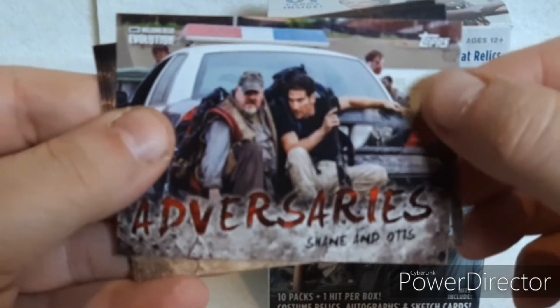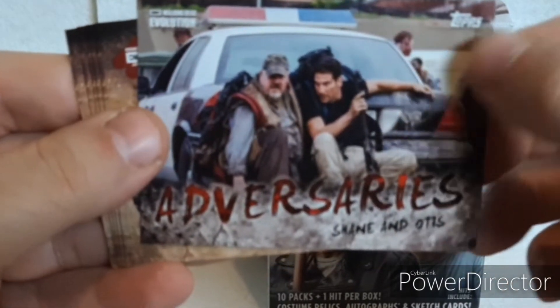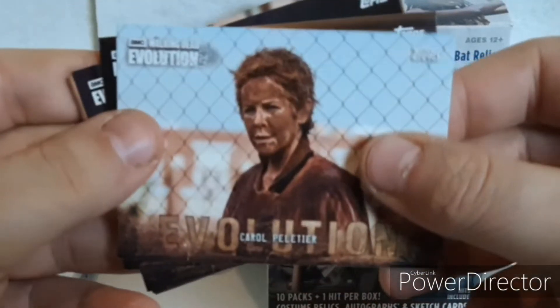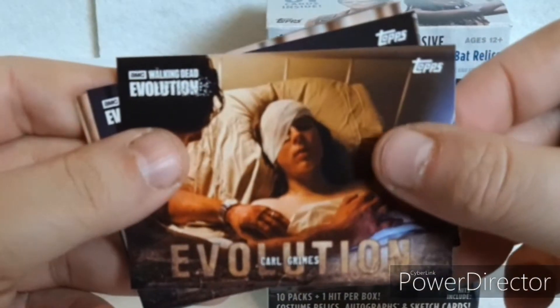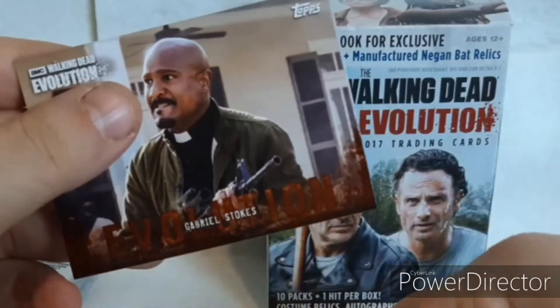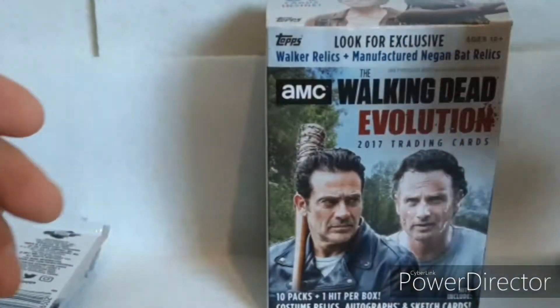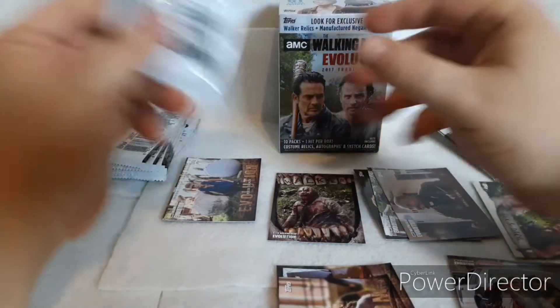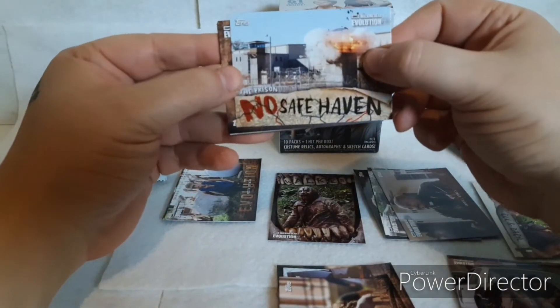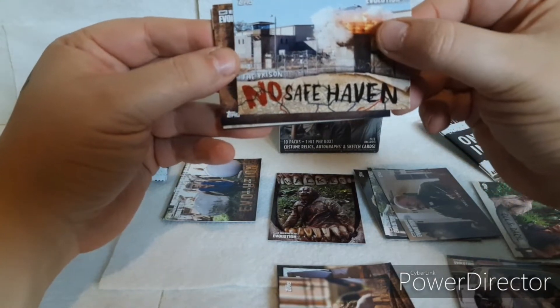We got Adversaries — Shane and Otis. Oh, this is where he trips Otis. We got Carol, Carl when he lost his eyeball, good old Michonne, Rosita, and a Gabriel. Another No Safe Haven — The Prison.